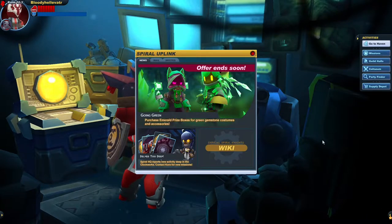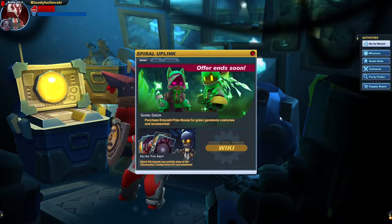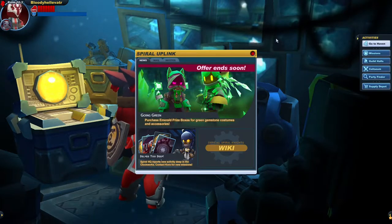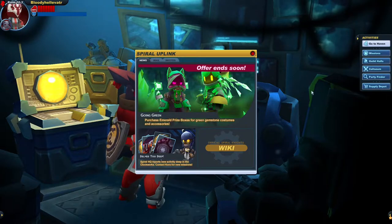I somehow almost forgot about this thing that we do with the gemstone stuff. We were a bit busy with some other stuff and we couldn't make it in time to the slime casino. Well, that's on me. But in the meantime, we got some emerald prize boxes to rip open.